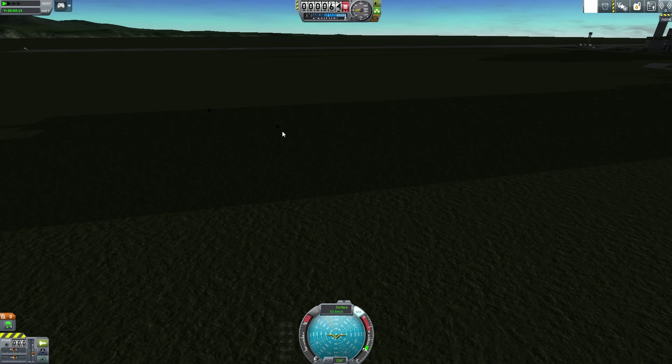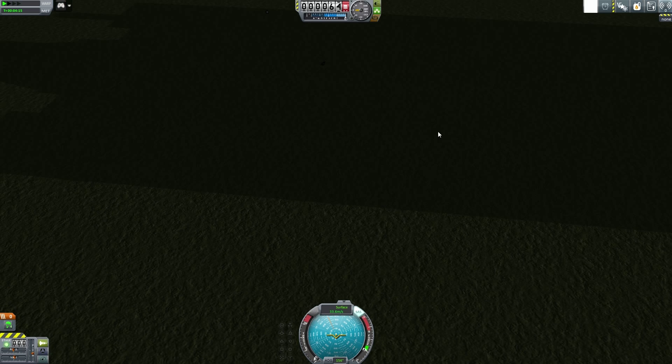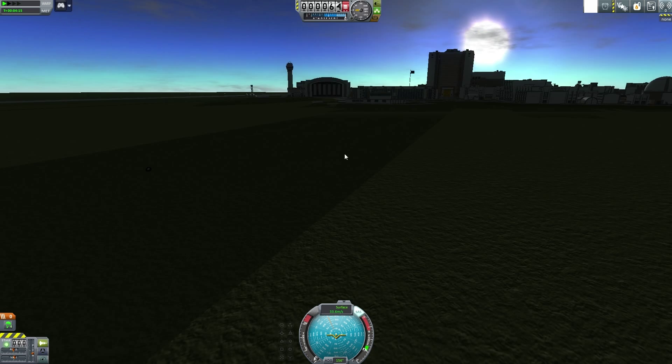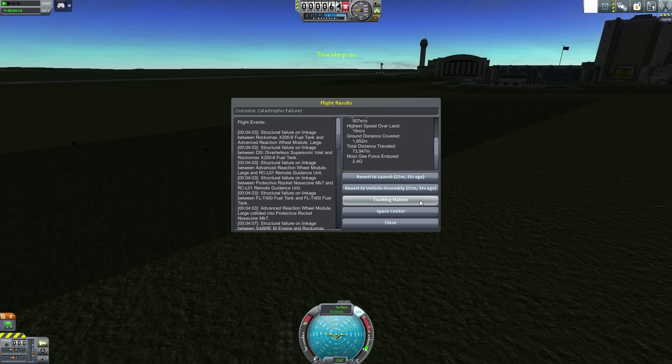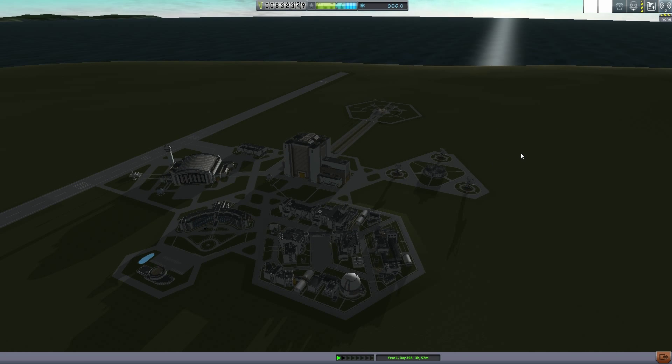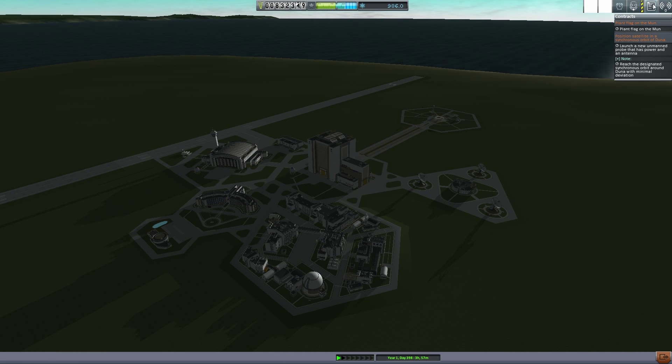We're good - we got the mission done, I don't even care. There's some debris we're going to have to deal with eventually. I don't want to revert - get out of here, space center. We're living with the consequences of not building that properly. It was just going in too fast. Now it's time to get back over to our Duna mission. Now that that's done, perfect - and we're at 832,000. Loving it!